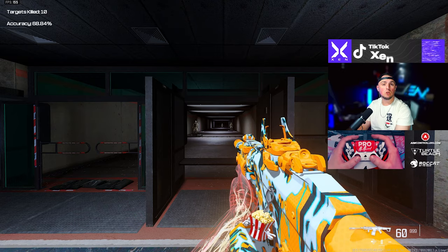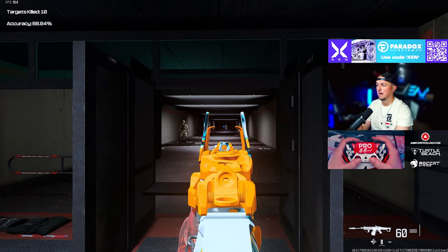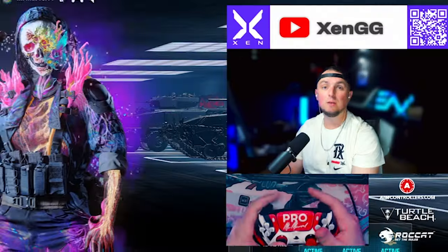Just to refresh: don't aim downrange with your right stick. Adjust your aim with your left stick so your sight doesn't move as much and you're not over-aiming or overshooting your enemy.